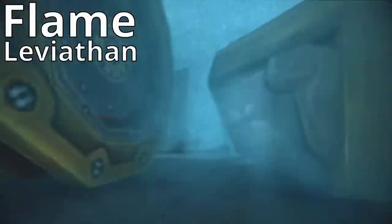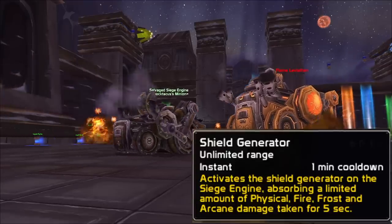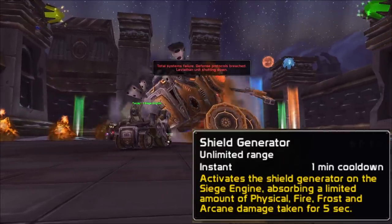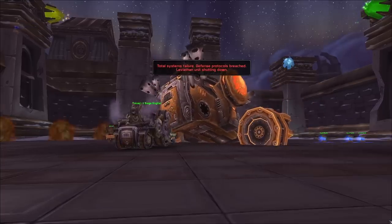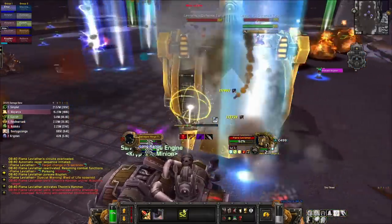Starting off with Flame Leviathan: almost all siege engine gunners save the shield for whenever Flame Leviathan is actually hitting them. It also absorbs all elemental damage, and if you see the blue beams falling with lightning bolts coming out of them, you should just use it then, because it deals a ton of nature damage and a huge effect, and odds are you're just never going to get hit by the boss.